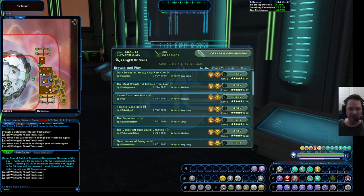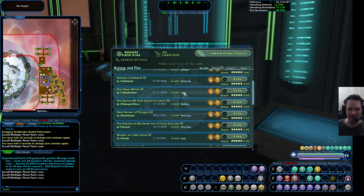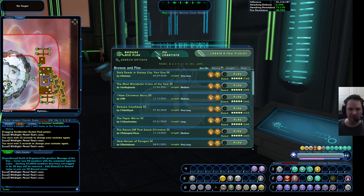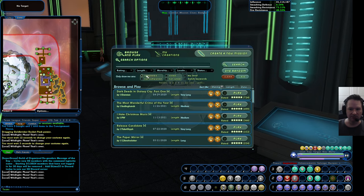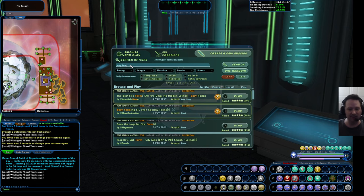The search interface isn't the best ever, and there are a lot of missions in here. You can filter by completed, not completed, voted, not voted, matching your level, and things like that. I usually just do a text search. For example, you can type in 'easy farm' if you want to come in and beat up a bunch of bad guys while you're still learning. You can search for something like 'easy farm' and find one of those missions.